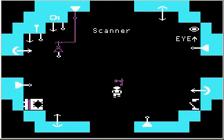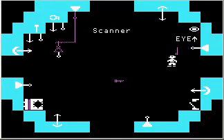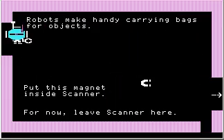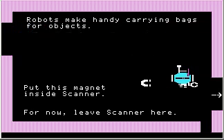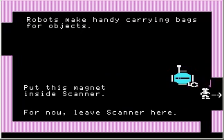Come out of Scanner, pick it up, and take it with us. Robots make handy carrying bags for objects — put this magnet inside Scanner. Robots have basically unlimited carrying capacity; they kind of violate basic laws of physics by letting you hide unlimited quantities of stuff inside them, which is kind of cool. So I'm putting this magnet inside Scanner next to the key. And if a computer tells you to do something, you'd better do it or there will be trouble.